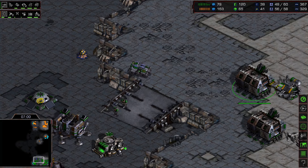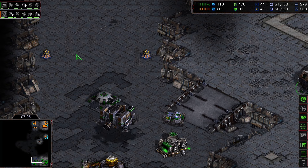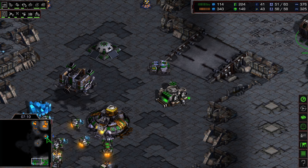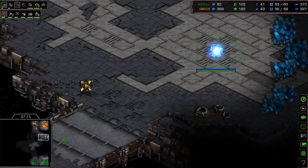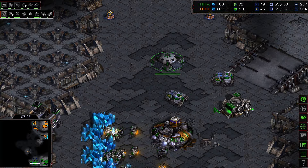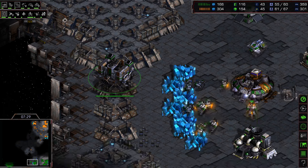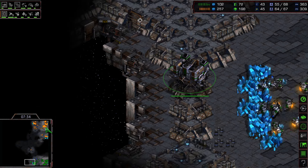Flash plays a bit more defensively. We see weapons upgrade one getting finished, and range upgrade for the dragoons. The first observer is out. Flash decides to play defensively; the Protoss realizes this and just expands all over the map, with dragoons patrolling and scouting for mines. Flash secures his expansion and moves his barracks for more map vision.